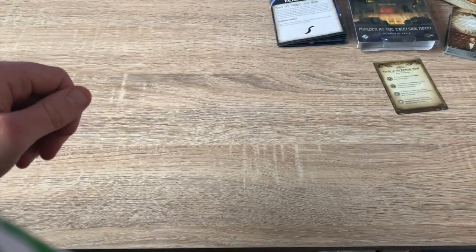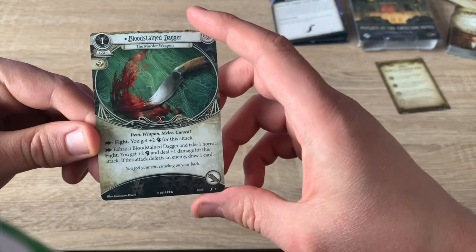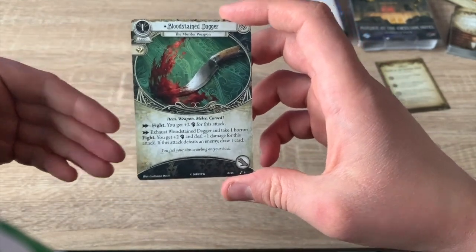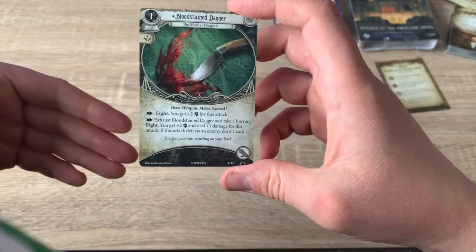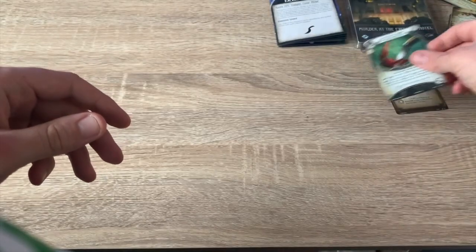We also have — this is an item — the Bloodstained Dagger. This is what you start the game with. It's basically how the game starts. You have the Bloodstained Dagger on you, which kicks the whole game off. Was it you? Did you commit the crime? A bit of intrigue there.